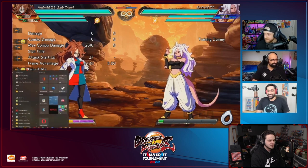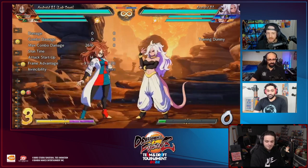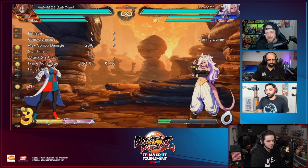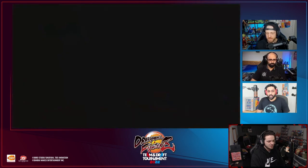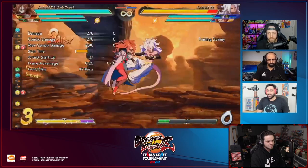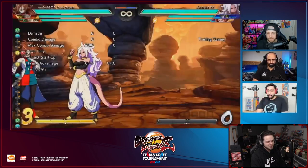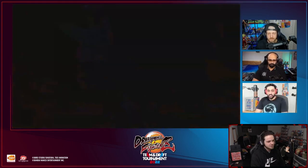They seem very tired today - keeps opening the menu on the left. The 5H has a good range. Going coast to coast - her rejumps by the way are like one of the simplest in the game. You do jump L, dash, jump L, jump M, and you can keep going. Some sick combos with pretty decent range.